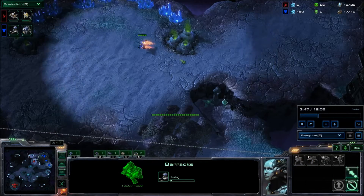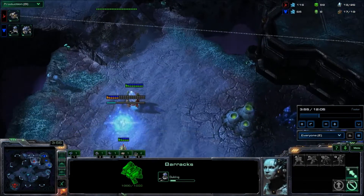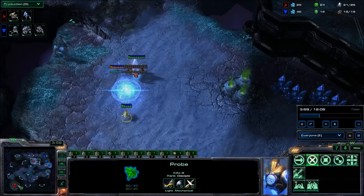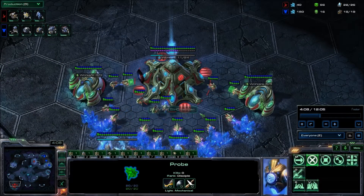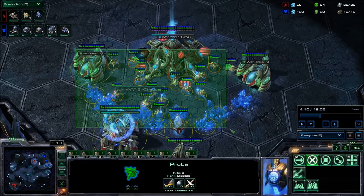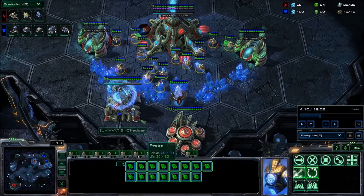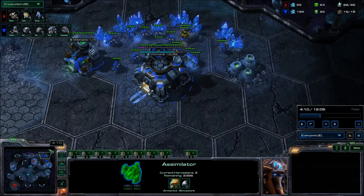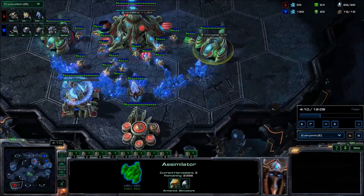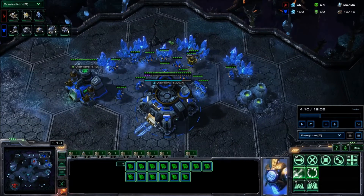As you can see, this Reaper is heading over to the wrong location. A little frustratingly, the Reaper went right by the proxy Stargate. Now here's where defeating the strategy is most difficult — this base looks almost exactly like the base of a player who is just playing completely normally. They have a gateway, a cybernetics core, and gas taken. That's it. We are going to learn what to look for in order to identify that this person is going for a proxy Oracle.